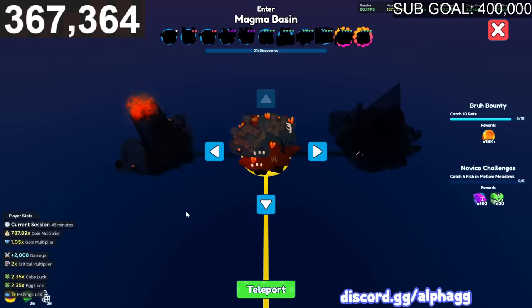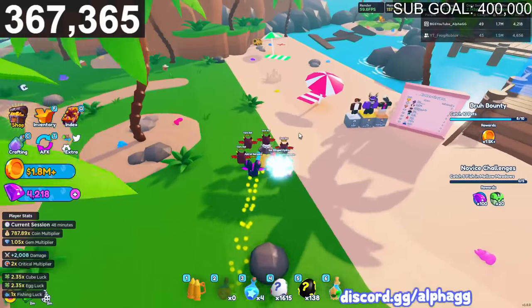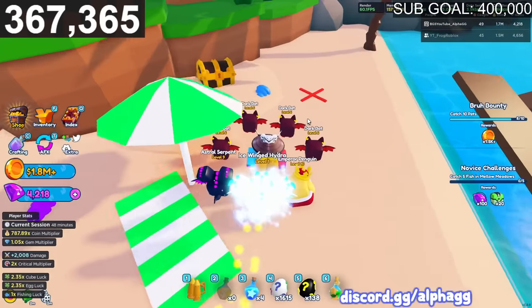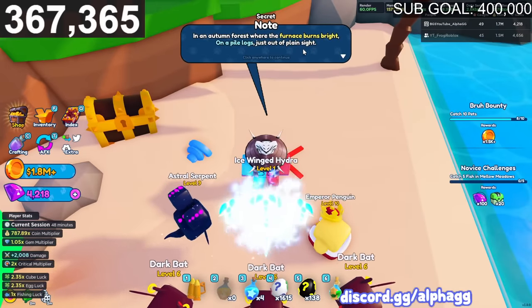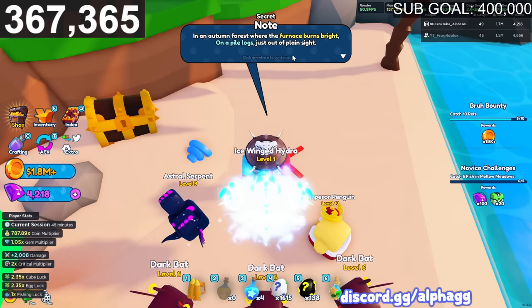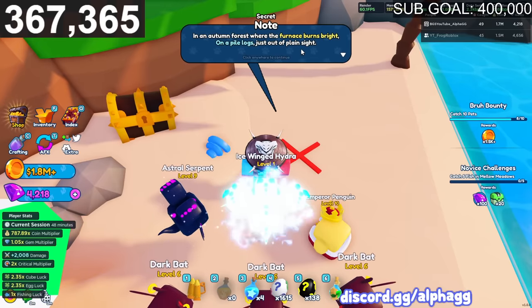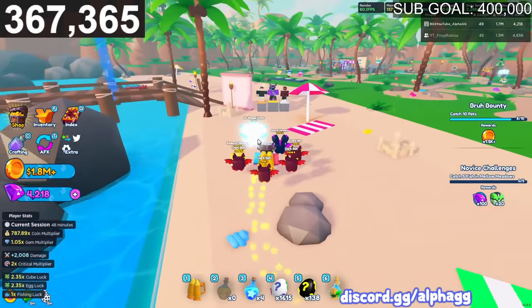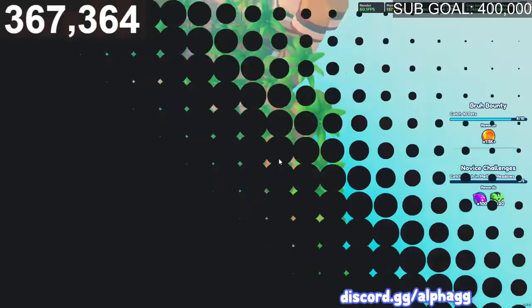Sunset shores has the X - someone in chat says sunset shores has it. So we find the X way over here and read the clue: 'In an autumn forest, a furnace burns bright on a pile of logs, just out of plain sight.' Autumn forest - so let's go to the autumn forest. Chat says it's shiny in the autumn world too and that it's on a pile of logs next to a furnace.